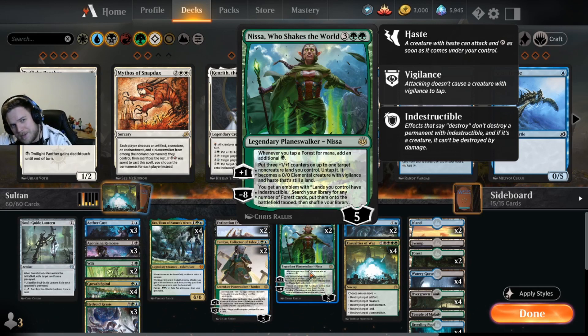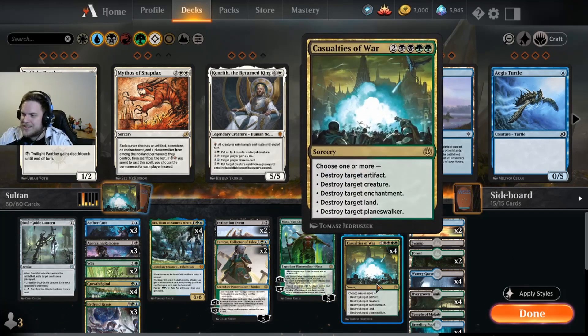Now we go to one of the biggest spells we can ramp into: Casualties of War. Six mana, choose one or more — destroy target artifact, destroy target creature, destroy target enchantment, destroy target land, destroy target planeswalker. Against Chant this card is really great. Against Bant it's okay. Against Reclamation it's not that good, but yeah.